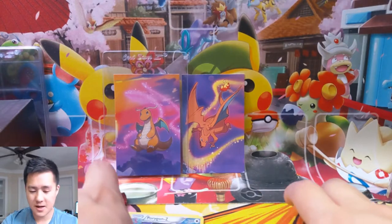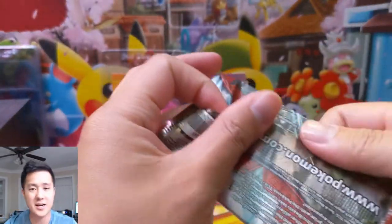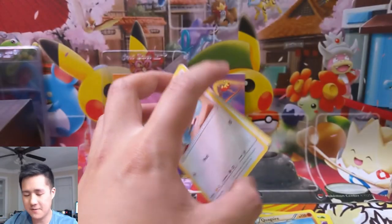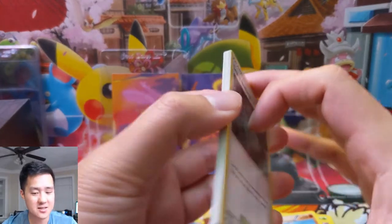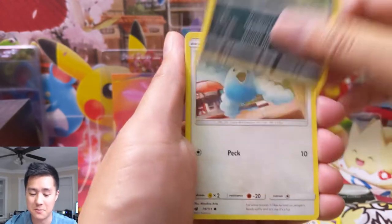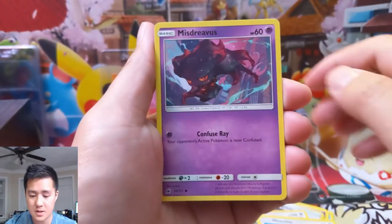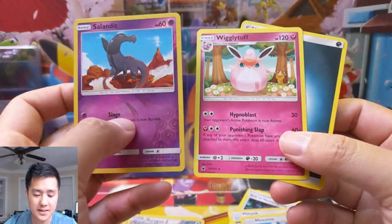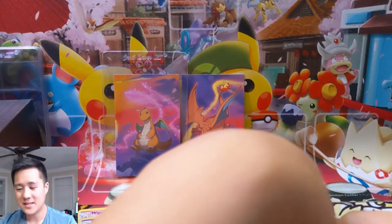Speaking of those character rares, someone in the Discord mentioned they're really excited about Cosmic Eclipse, and it kind of reminded me — oh my gosh, yeah, Cosmic Eclipse is coming soon. I'm wondering how that's going to go. Unified Minds was good but not great, and then you have Hidden Fates with this non-stop excitement. People are still struggling to find product. Some prices are continuing to go down even on the Charizard, but still — this non-stop hype. I'm very curious what the impact of Cosmic Eclipse is going to be.